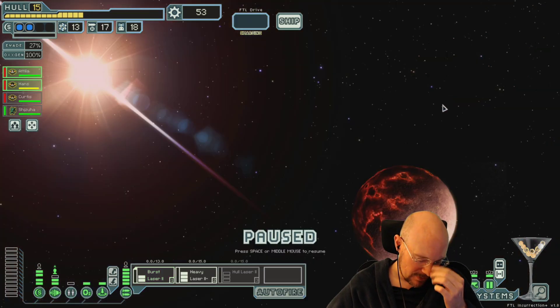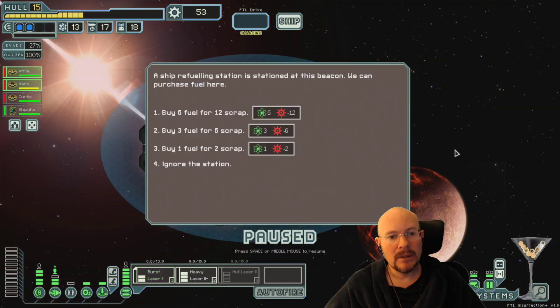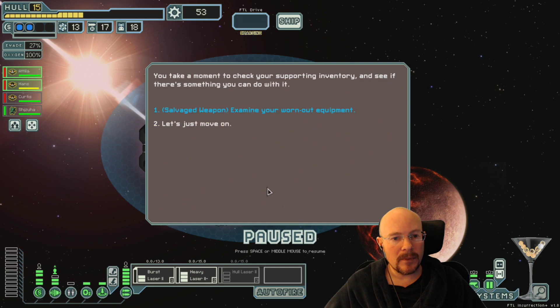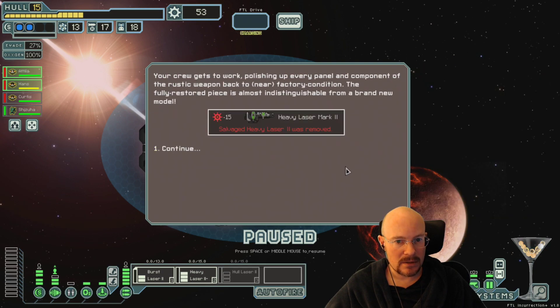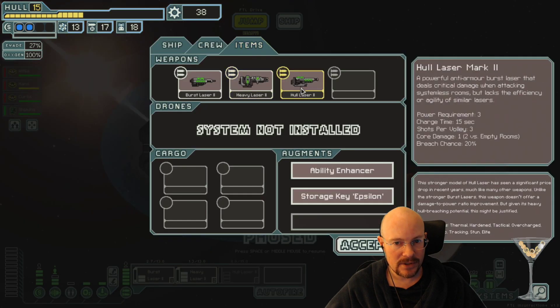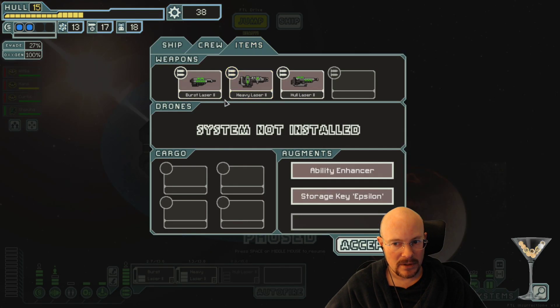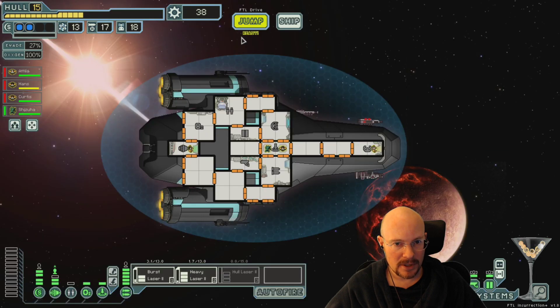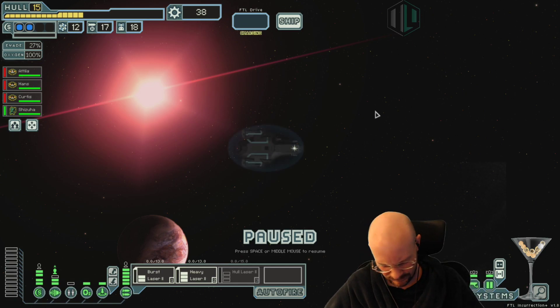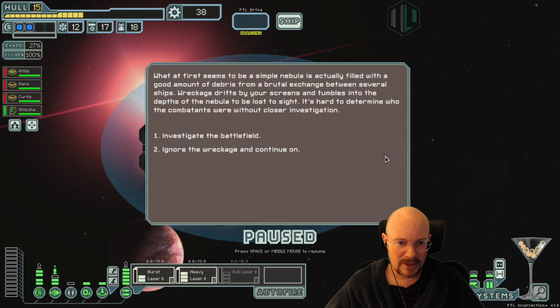I just missed out on a jump. Damn it. I don't need fuel. Okay, I can at least do this. So let's do that. Now this fires faster - it has a higher fire and breach chance. Okay. I missed out on a jump - just picked too quickly there.